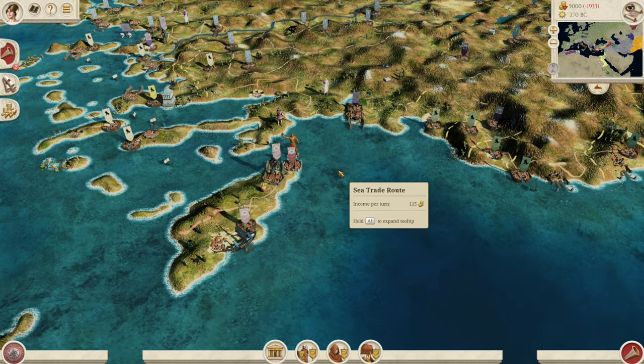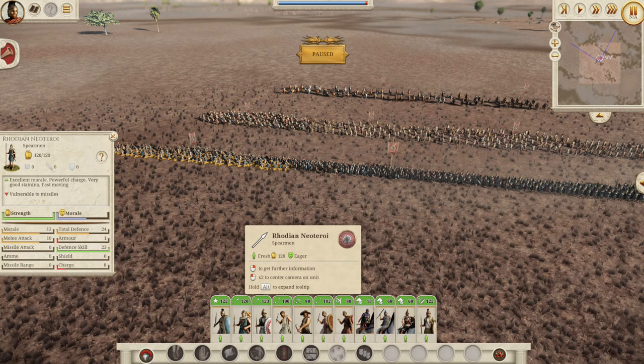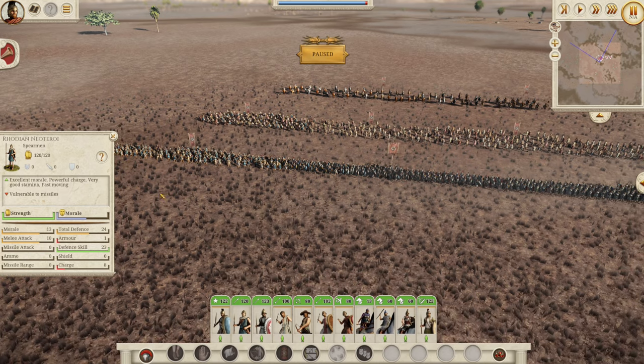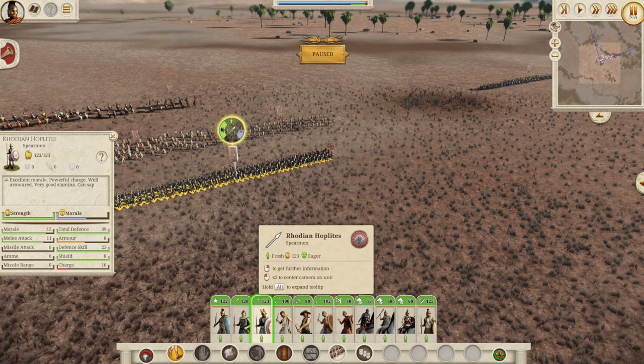Overall Rhodes is a really fun nation without that many other weaknesses. So let's go on to the unit roster. The Rhodian roster is relatively limited and not very big. You start with Rhodian Neotiroi — these guys are your basement level infantry: 24 defense, 13 morale, 10 melee attack, not good at all. But you do get some good hoplites that will be strong early game: 39 defense, 15 morale, 11 melee attack — your only real heavy infantry option without Area of Recruitment units.